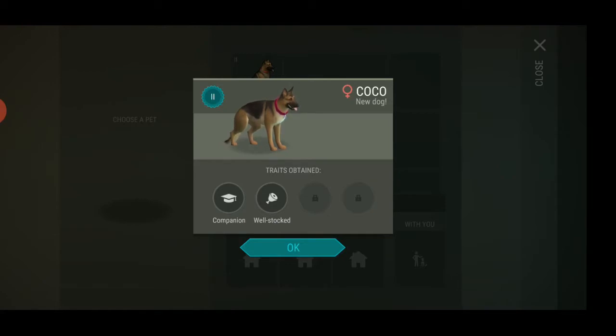Let's make this little puppy grow — please be a rare one! It now has two abilities, perfect. The first time I had a mom and a dad and they got this little puppy. Coco was born with one of their abilities and now it has two — this is perfect.